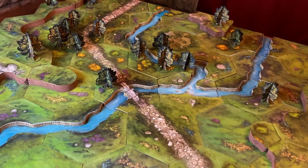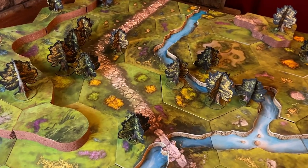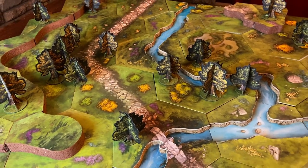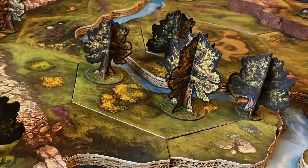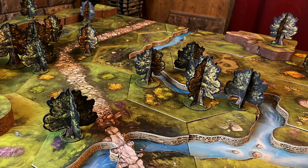Today I'm going to be making some trees for my modular terrain board. I want to do this quickly and easily, so I'm going to be using the stand-up trees that my brother and I designed for Terra Tiles. I'm going to do a couple of little improvements to them, but the goal is to get good-looking but gameable trees on the table in short order. Let's jump in.